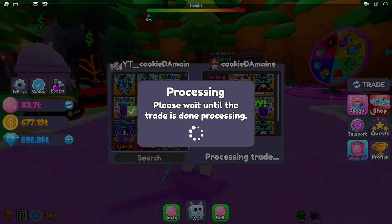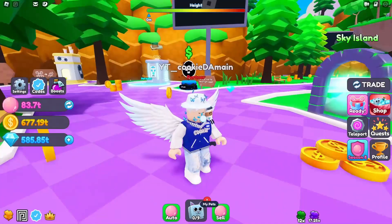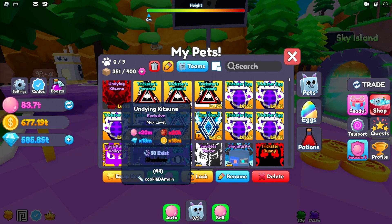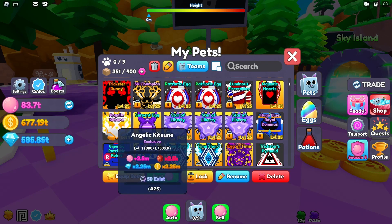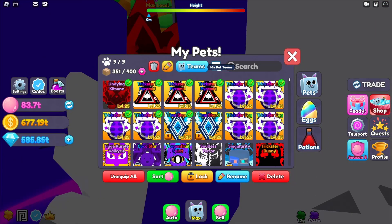My boy Ted actually quit Bubble Clicker and gave me all his pets and stuff, so I was able to do the bubble thon thanks to him. I probably wouldn't have had that high of a bubble count if it wasn't for him — I probably would have been doing like 1 million. Let me find my Angelic Kitsune and also the Undying Kitsune, and equip all of these pets.